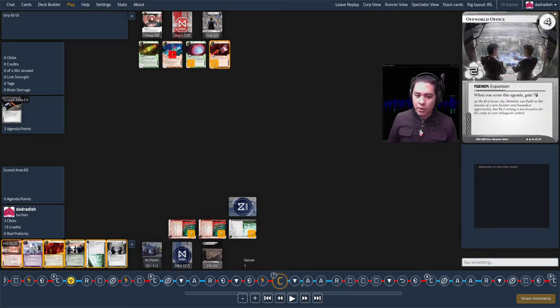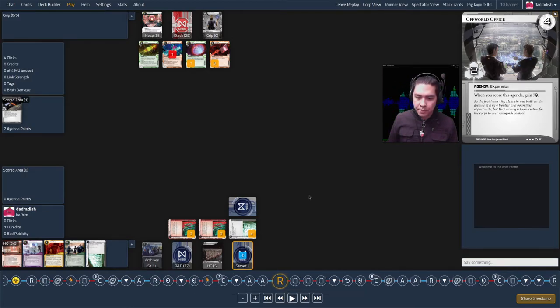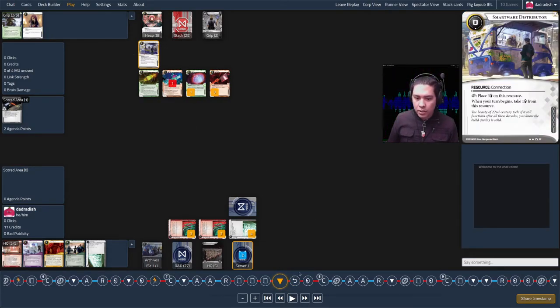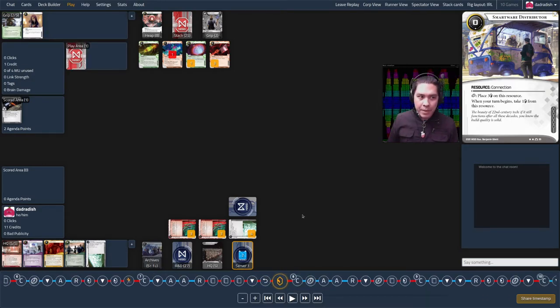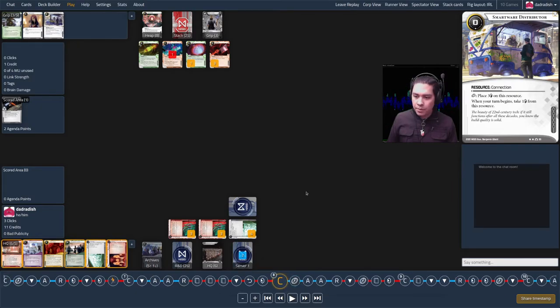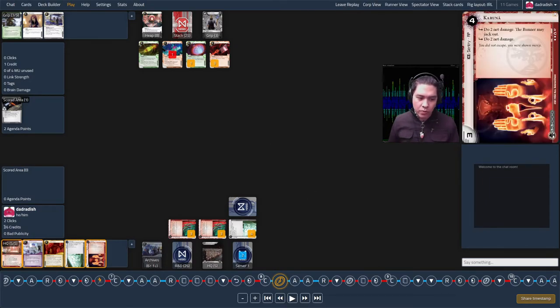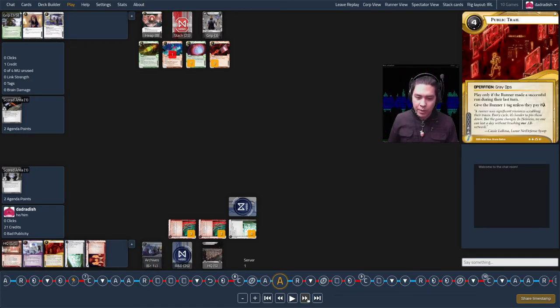Lo and behold, I get Off-World Office — a pretty quick install, advance, advance, score it out. Runner's turn: they click up for cards. They take one credit. This is pretty straightforward for me: I get a draw, play Government Subsidy, keep my hand size at five, keep up credits, then advance advance and score it — gaining seven. 21 credits feels nice. Still looking for opportunities to land Public Trail and make that the right play.